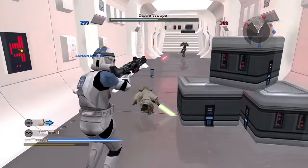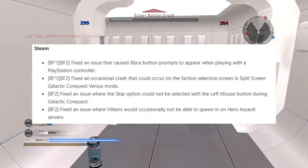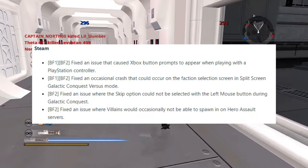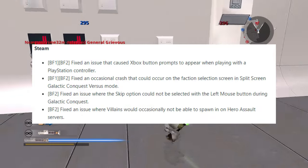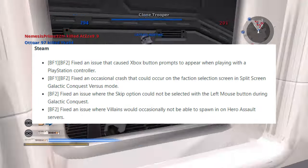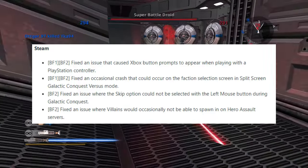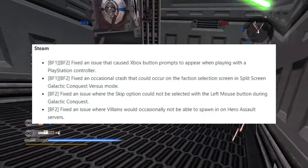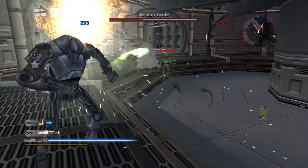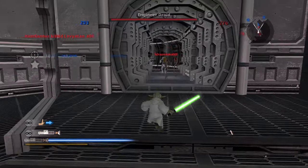Moving into Steam-only fixes: they fixed the issue that caused Xbox button prompts to appear when playing with a PlayStation controller. Fixed an occasional crash that would occur on the faction selection screen in split-screen Galactic Conquest versus mode. Fixed an issue where the skip option could not be selected with the left mouse button during Galactic Conquest. Fixed an issue where villains would occasionally not be able to spawn in on hero assault servers.